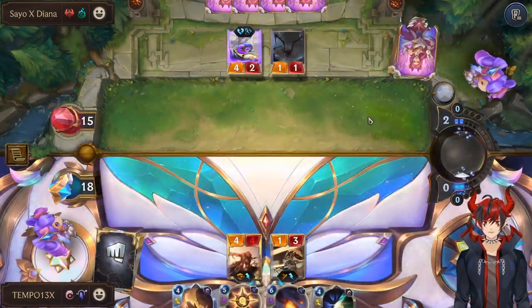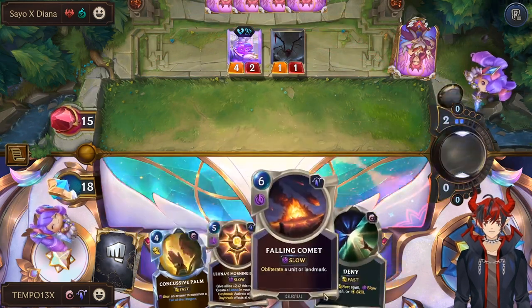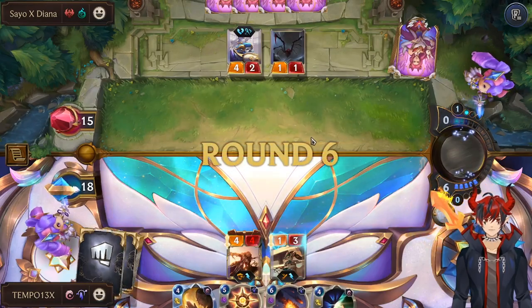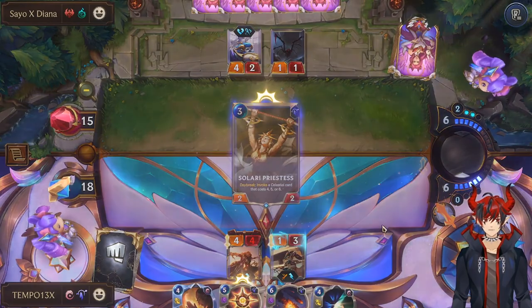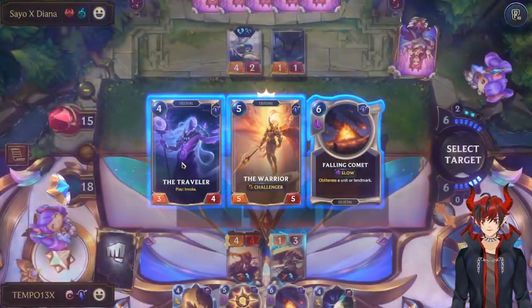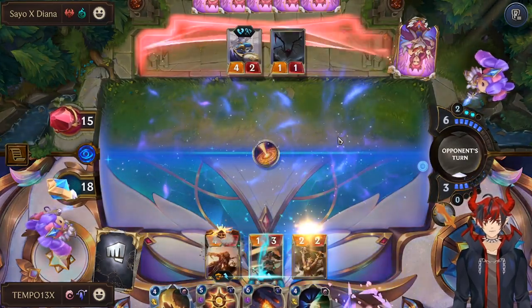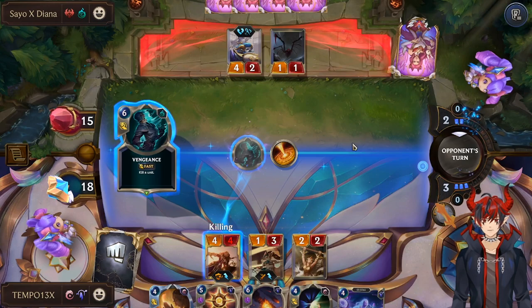Blade Twirler is good. Let's get a stun. Invoke — Warrior is good and so is Traveler. Traveler lets us invoke again and find even more. Vengeance is pretty chill. We still get that stun off.